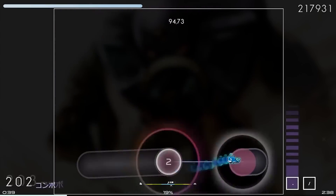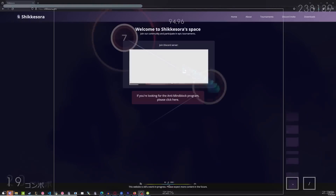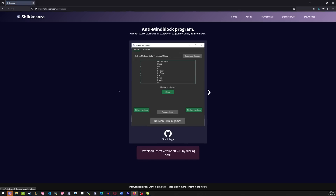I'm going to explain now how to download the program, how the program works, and things you should know before trying it. If you want to download, you can go to the link in the description or just type shikazora.com. It's still very work in progress, but in the future it will be prettier, I promise. Go to downloads and download the program, or go to the GitHub page.